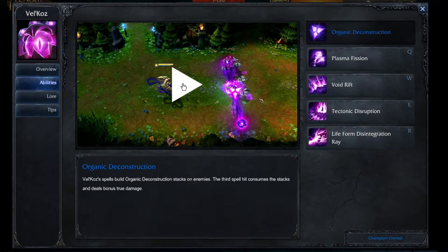First of all, his passive: Velkas's spells build Organic Destruction stacks on enemies. The third spell hit consumes the stack and deals true damage — damage which cannot be blocked by either armor or magic resist. It's a pure damage stack; nothing can stop it.